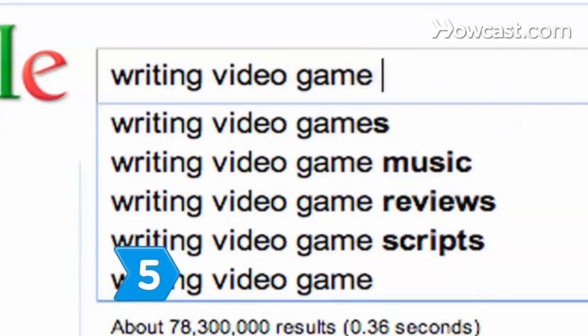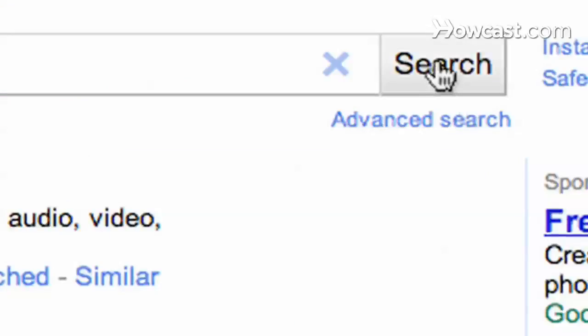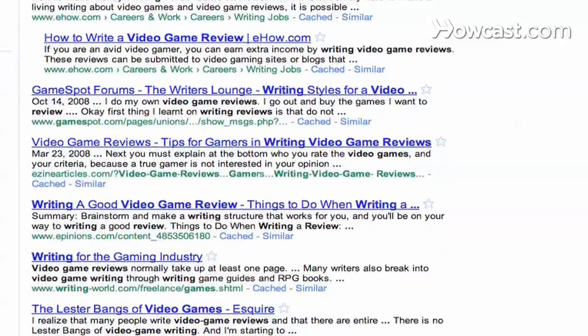Step 5. Start a blog or locate websites that will share advertising revenue with writers so you can get paid for your opinion and words.